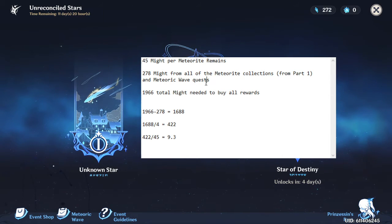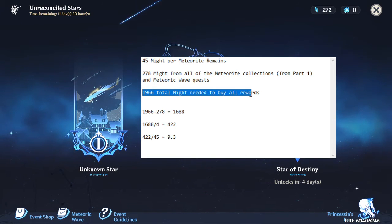Then there are the Meteoric Wave quests — there are six of them right now and you get 20 from each, so that's 120. That makes a total of 278 Fading Stars Might from quests and collections. We know 1,966 is required to buy all the rewards.